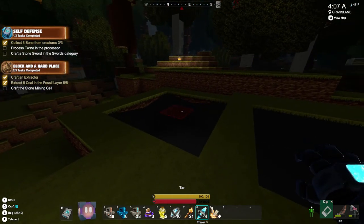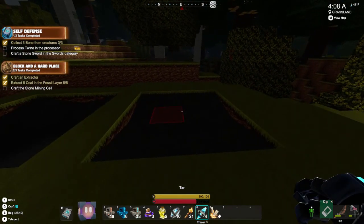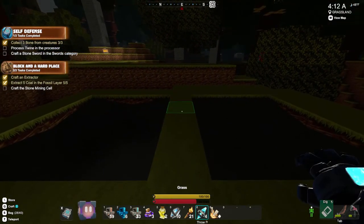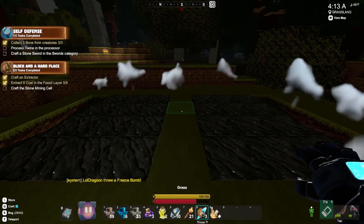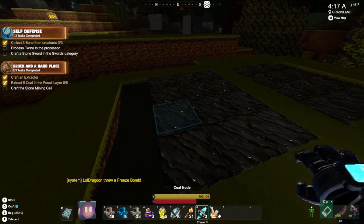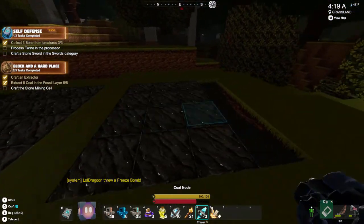So it turns out if you put a bunch of tar into one area — let's see if it works — I don't know how it works with the viscosity, but let me throw it in the middle and see what the distance is on that. Yeah, it fucking freezes that shit. Turns it into coal, which is awesome.